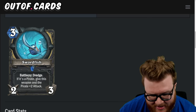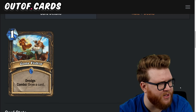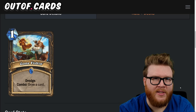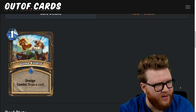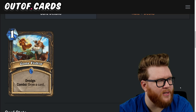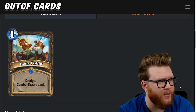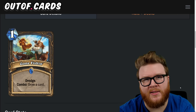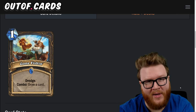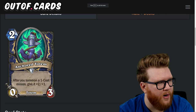Next is Gone Fishing — looks like Nat Pagle caught himself a boot — one mana, dredge, and combo: draw a card. This is basically Tracking most of the time because you're picking your card, and it'll be ridiculously easy to combo at one mana. It's just Tracking, and Tracking is a really really good card. It also has cheap spell synergies which Rogue loves. Gone Fishing looks really really good — another four-star card.